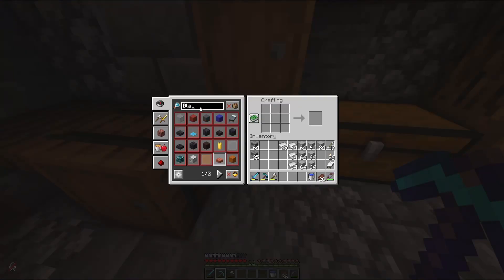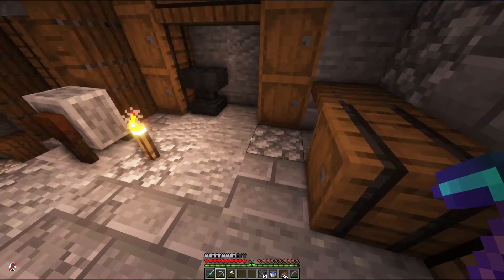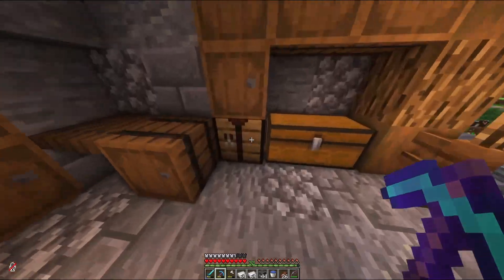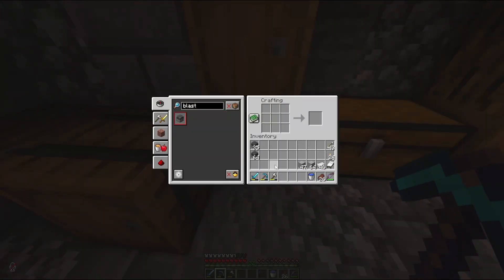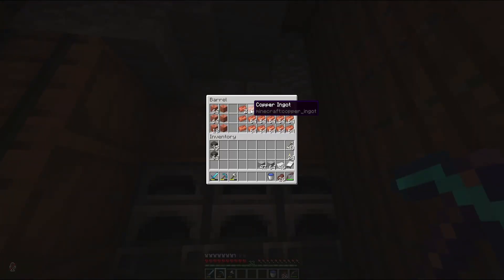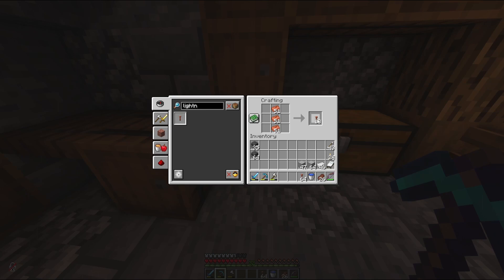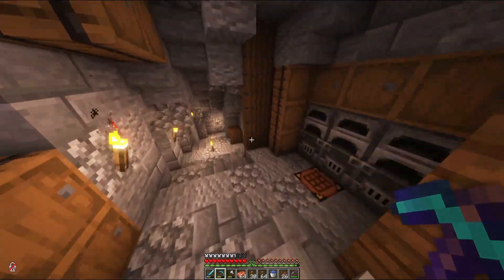I do believe we have everything we need for a blast furnace. Go ahead and craft as many as possible — need a little bit more iron, not a problem. We have about 99 blast furnaces, which is going to do us very well. The next thing we need is some copper lightning rods — we only need 91 of these, so we'll go ahead and get ourselves 94.